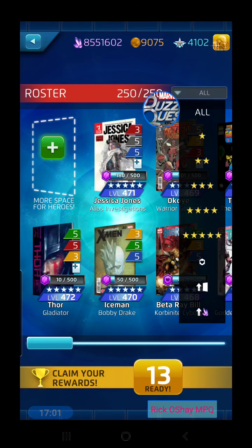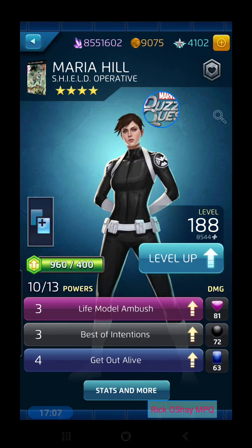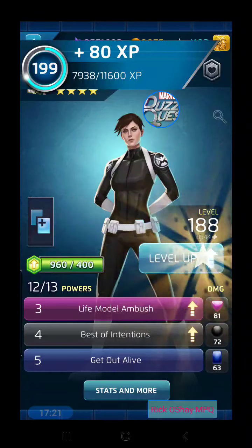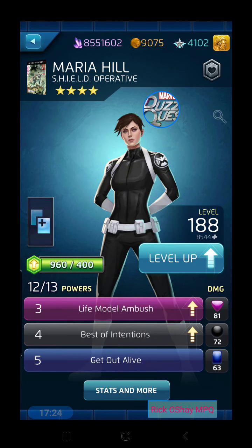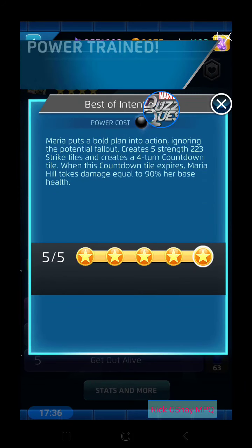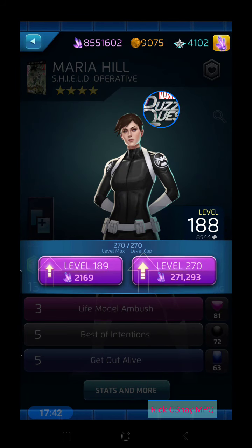So we did everybody except for our character we're going to champion today — and it is Maria Hill. She doesn't have a purple cover; she does have black, we'll add that in, and blue. We have two areas to add shards in. Once champed you can switch power levels around, but I think she's probably going to be best at 3/5/5. We'll go ahead and purchase that black ability and champ this four-star character.